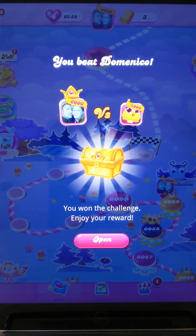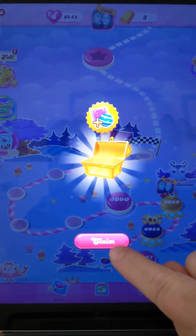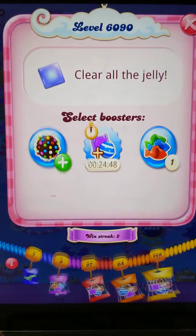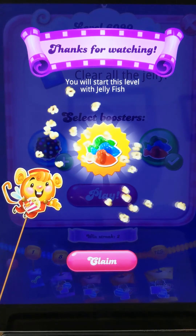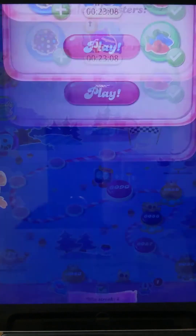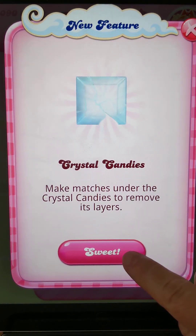Moving on to level 6090, we've got an award here so we'll open that. We've got another really useful booster, we'll claim that. I'll take the fish and play this. We get an extra booster, we want some more fish so we'll claim that.